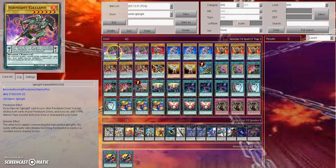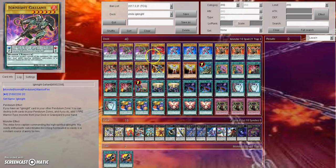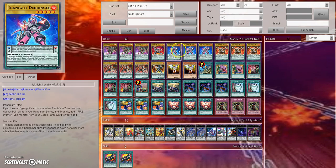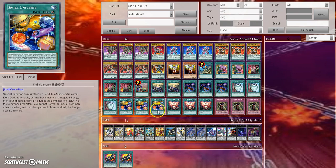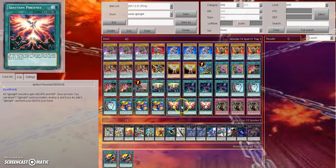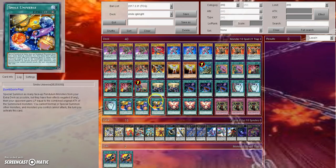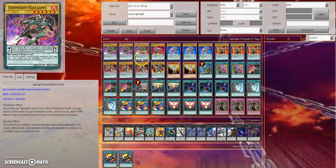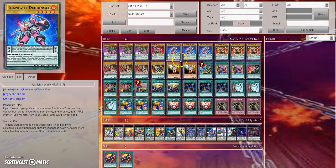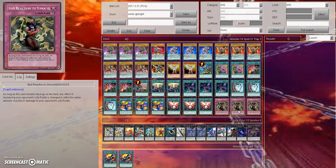The gist of this deck: you activate two Ignite Pendulums, you activate the effect of one of them to pop them both to add another Ignite Pendulum, and you pretty much just do this over and over as many times as you can. Then your goal is to either have a Nurse Rafikil on board or have Smile Universe and Bad Reaction set, so when your opponent starts their turn you activate Smile Universe and chain Bad Reaction to Samochi. If you have Nurse Rafikil on board, you activate Smile Universe, get out your highest attack Ignites, and then kill your opponent — because any time your opponent would gain life points, Nurse Rafikil on the field converts that to damage. Same thing with Bad Reaction to Samochi.